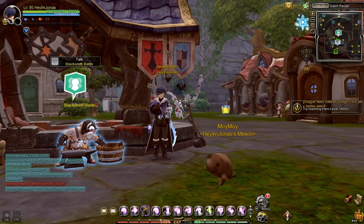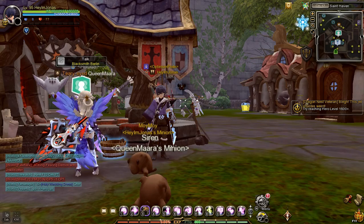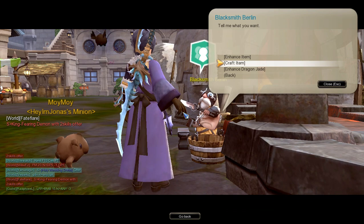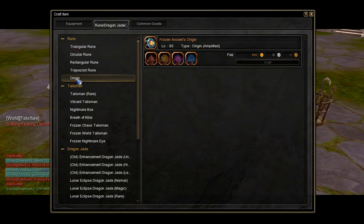Now, you might be wondering, how do I get Frozen Ancient Origin? The first way to get a Frozen Ancient's Origin is by crafting it in the Blacksmith NPC. Talk to a Blacksmith NPC, then select the Craft Item option, and click the Rune, Dragon Jade, Talisman tab. In there, you will see the origin crafting page.